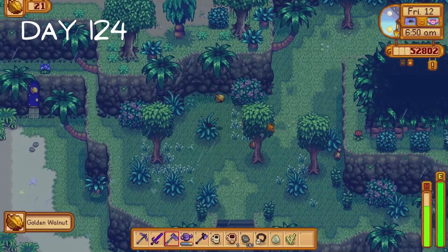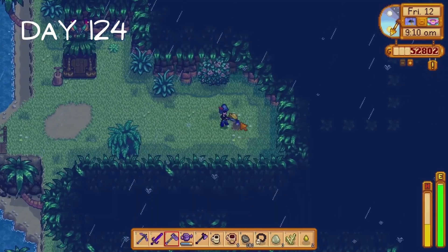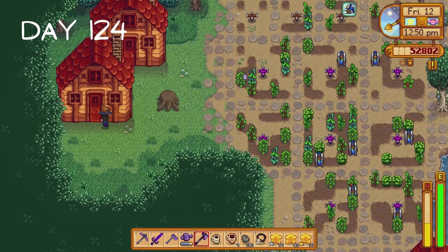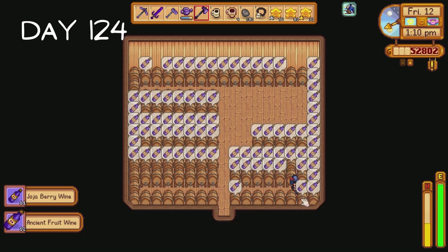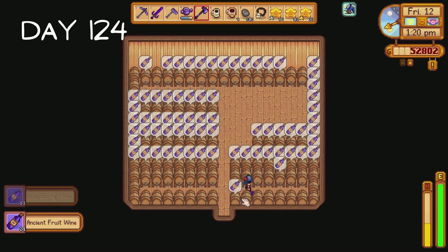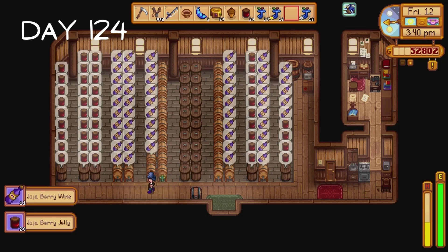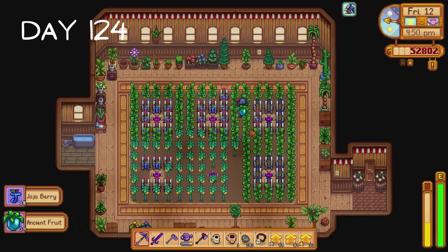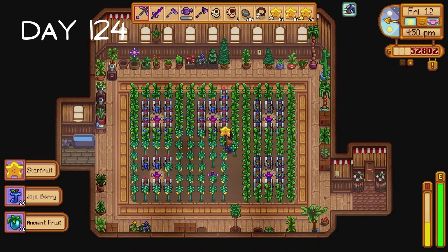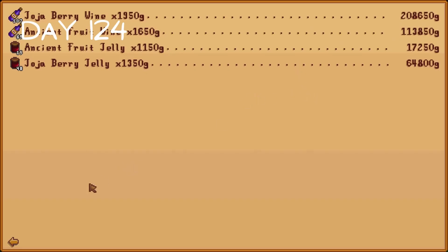I collect golden walnuts on the morning of day 124, then I return to Pelican Town and enter our new shed. It's empty right now but we're going to fill it with kegs as soon as we can. Our ancient fruit and jojaberry wine is ready in our first shed - absolutely sterling. The kegs and preserve jars in grandpa's shed are also full of wine and jam, so today is a very good day. Our starfruit is also ready for harvest and we received 400,000 gold from our wine and jam, which is quite a bit more than I was expecting.